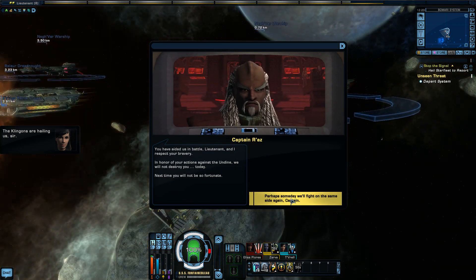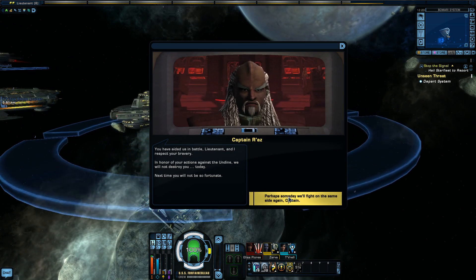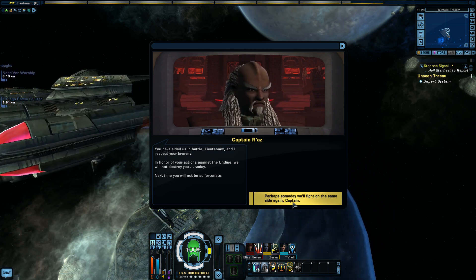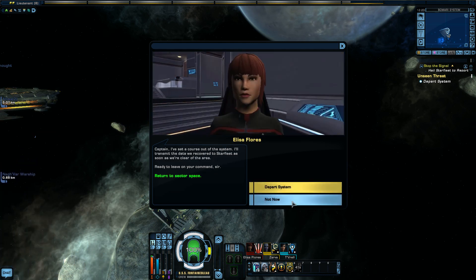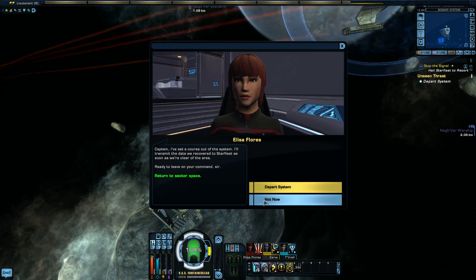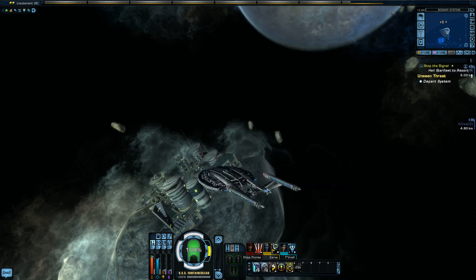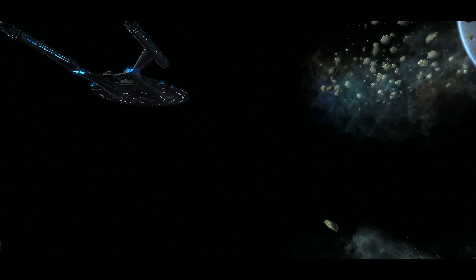You've aided us in this battle, Lieutenant, and I respect your bravery. In honour of the actions against the Undine, we will not destroy you today. Next time you will not be so fortunate. Kapla! Perhaps someday we will fight on the same side again, Captain. Set a course out of the system — I'll transmit the data we received to Starfleet as soon as we clear the area. Return to sector space. Depart. Departing system.